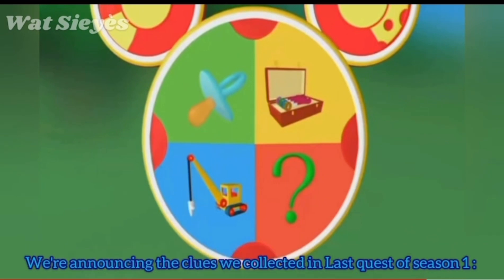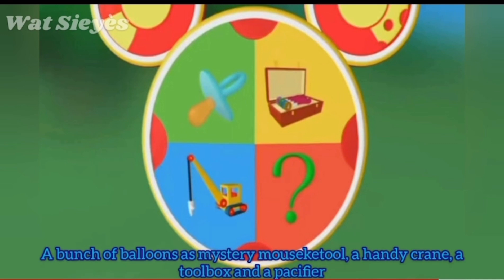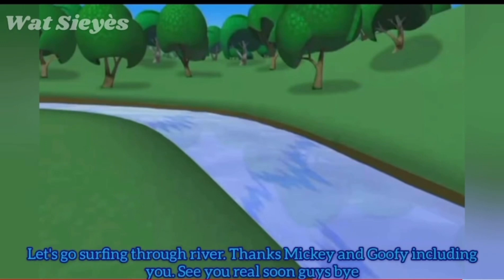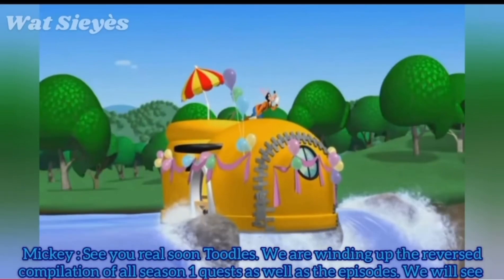We completed the Season 1 clues collection. Announcing the clues collected in the last quest of Season 1: a bunch of balloons as Mystery Mousekedoer, a Handy Crane, a toolbox, and a pacifier. We completed all the clues in all quests in Season 1. What an impressive season that was. Let's go surfing the river. Thanks Mickey and Goopy — see ya real soon guys. See ya real soon Toodles.